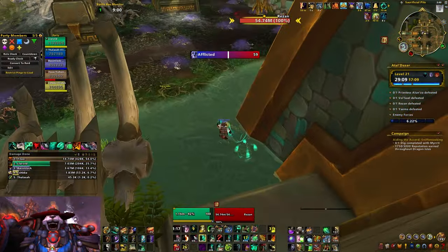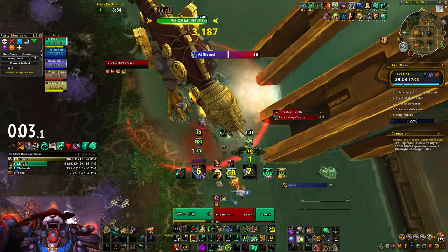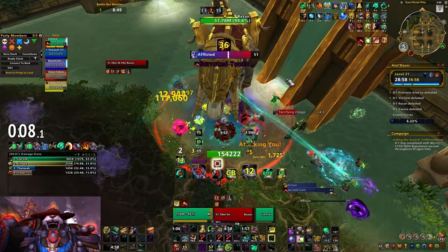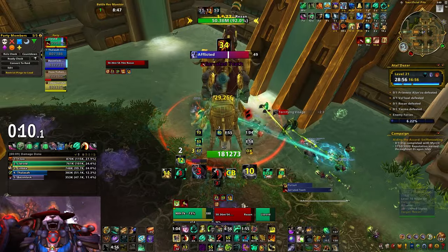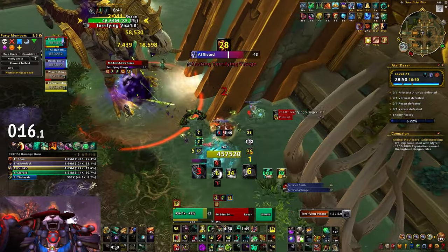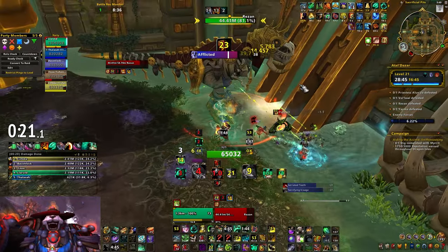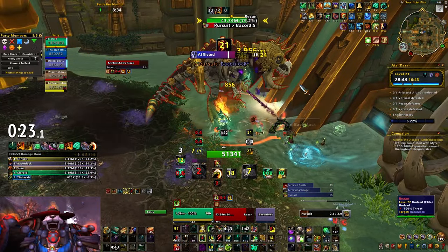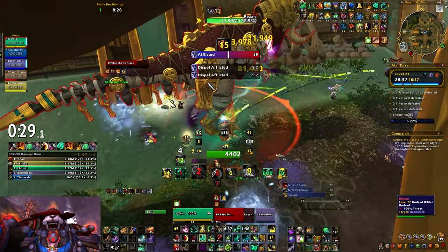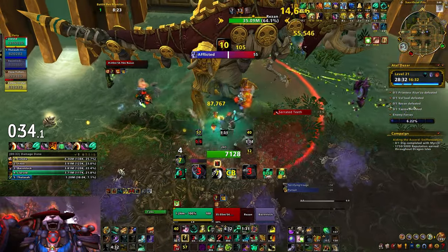Now let's move on to bosses, and we'll start with Rezan, naturally. Rezan only has four abilities. His first is just called Tail — it's an ability he uses when somebody's directly behind him. He hits them with his tail, knocks them back and does a lot of damage, so you just want to make sure that you don't spin him around. Serrated Teeth is Rezan's tank ability, and it absolutely shreds. It's both a bleed and a physical damage taken debuff, and it's by far the most dangerous ability in this dungeon for tanks, so you want to use cooldowns to mitigate it and heals to stay alive. You can use Divine Shield or Blessing of Protection to clear it if you're a Paladin, but I prefer to use Blessing of Protection for cheesing Pursuit. Once again, Dwarf Racial is really good here.